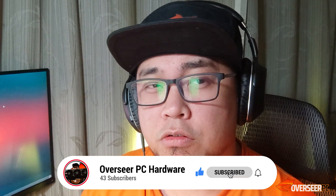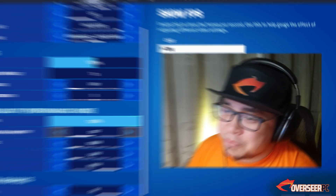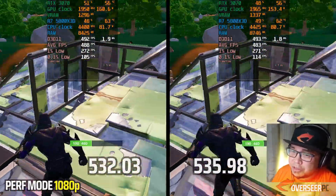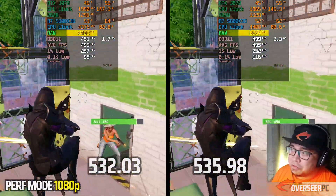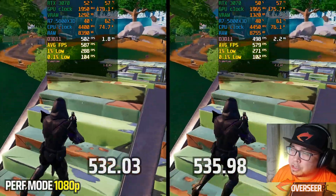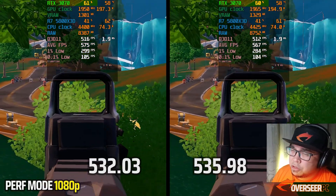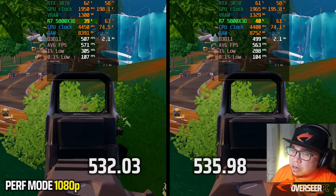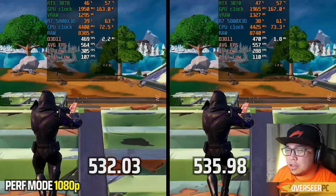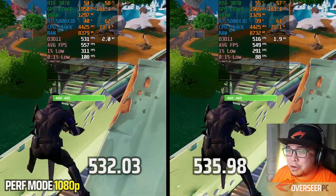If you're interested in more driver testing videos, hit subscribe so you won't miss any driver updates. Now for Fortnite Performance Mode — the latest driver uses more VRAM and about 300MB more system memory. Performance is a bit worse with lower 1% and 0.1% lows. GPU and CPU usage are similar. If you're a Fortnite player, it's probably not worth upgrading — stick with the 532.03 drivers.